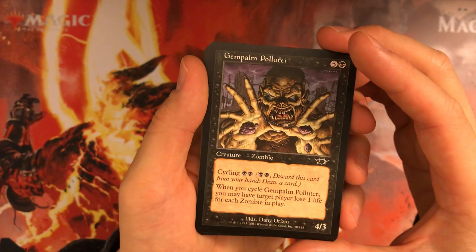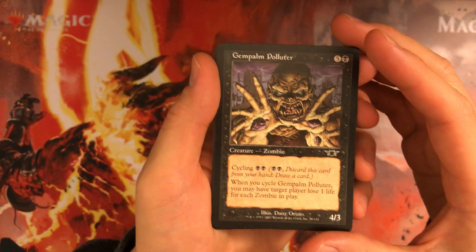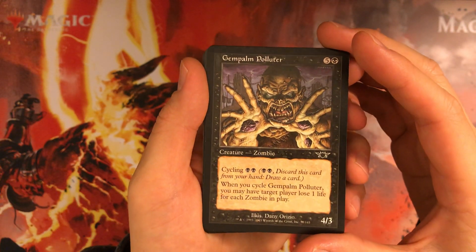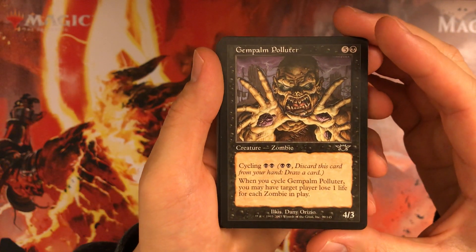Gem Palm Polluter — the zombie version. 6 mana 4/3, but double black to cycle. We're not in zombies, even a little bit or even a lot, so it's not that useful.